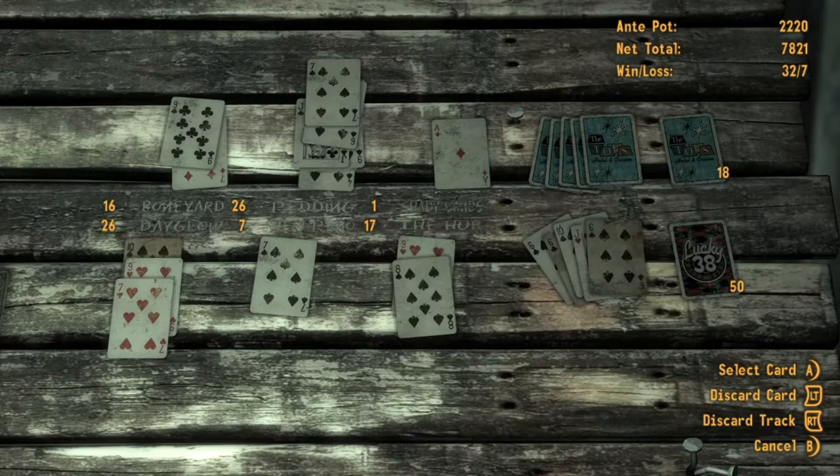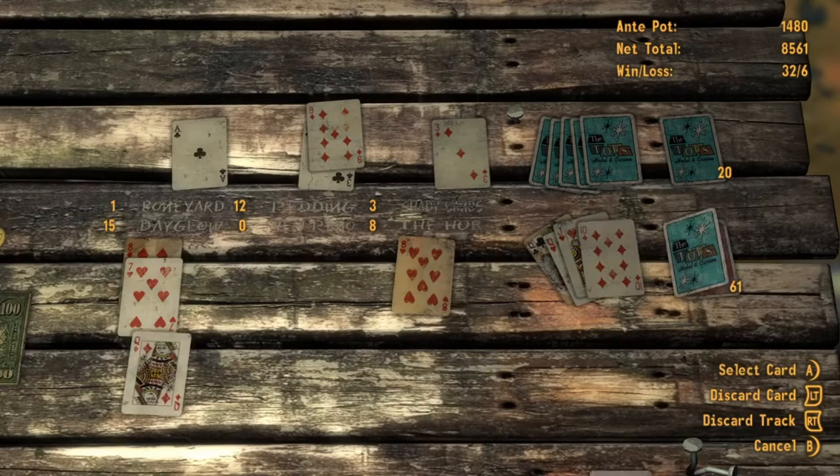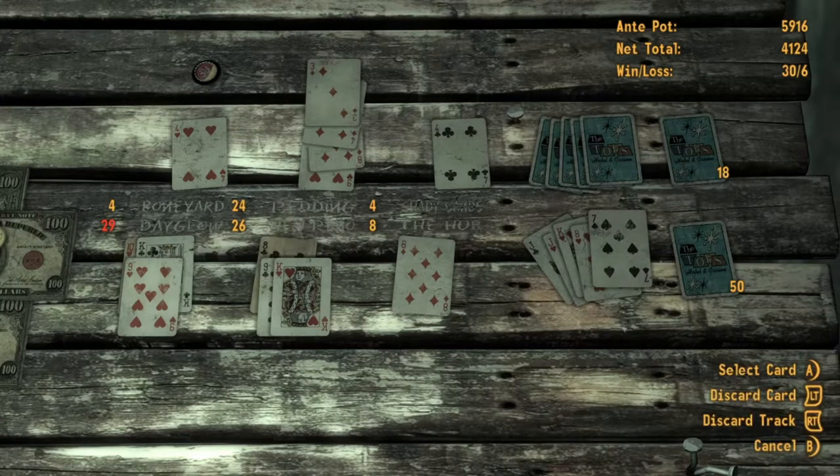The jack removes the card it's placed on. The queen changes the suit of your caravan to its own and the numerical direction of the caravan. The king doubles the value of the card it's placed on.